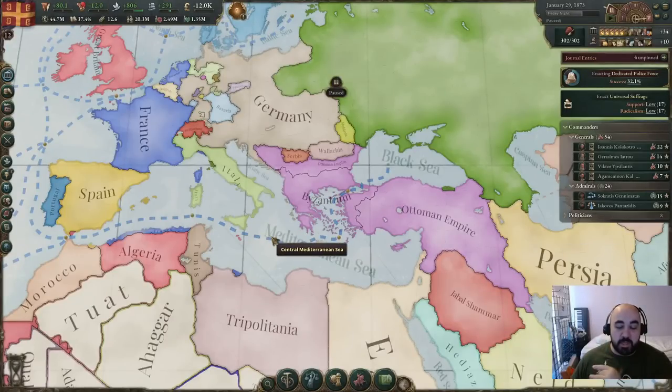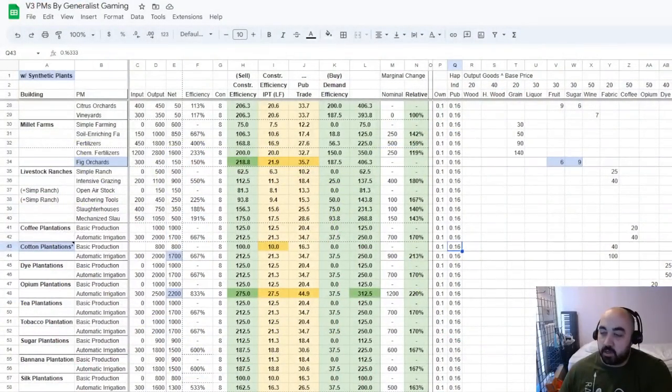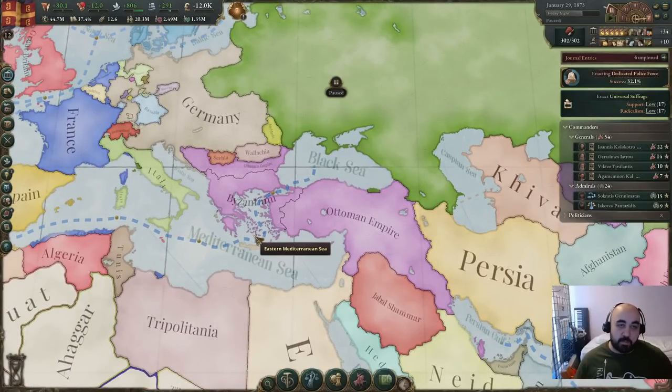Hello and welcome back. We are going to be continuing our Victoria 3 tutorial series and we are going to be talking about efficiency for PMs — what you should be doing specifically in the agricultural sector. We have our handy dandy spreadsheet. Let's come over to it and take a quick look before we come back. We will be consulting the spreadsheet when it comes to efficiency and informing our strategy.